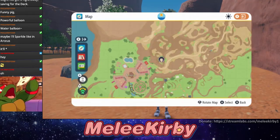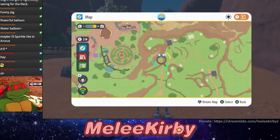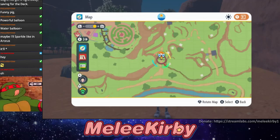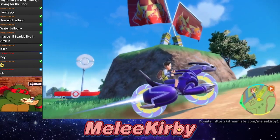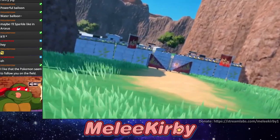The trainer opens his map to see where he wants to go. You can set a place as your destination to keep yourself on track as you go. Then you can hop atop the legendary Pokémon. Ah yes, the legendary Dragon Bikes.